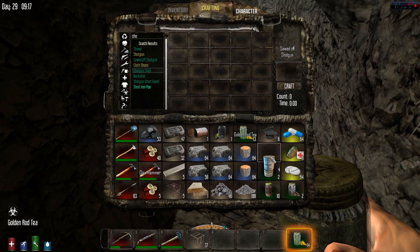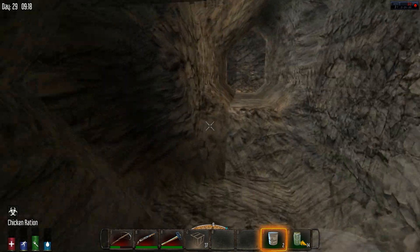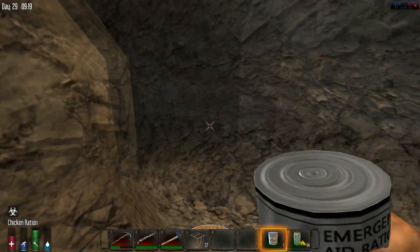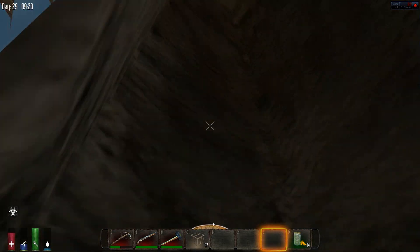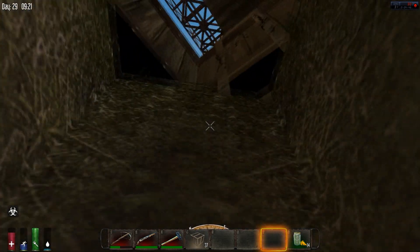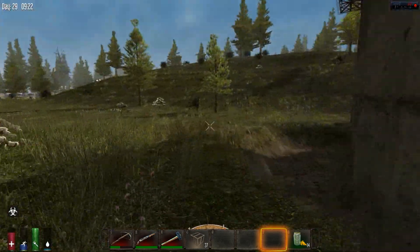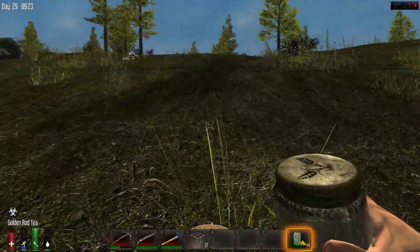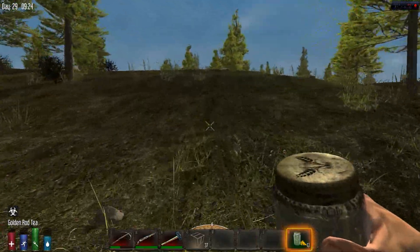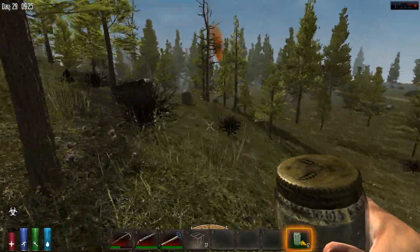We are on our way to the lake to build our sweet lake house, and then we are going to construct the mega bridge. Let's go. Drink some water. I don't really need to pick up anything, just run by that supply drop.